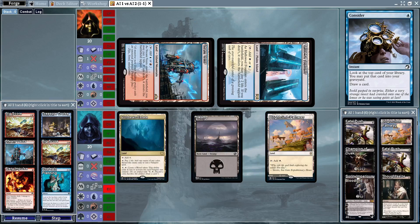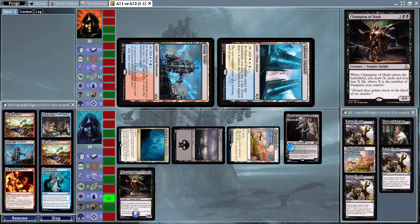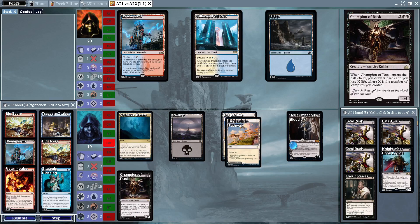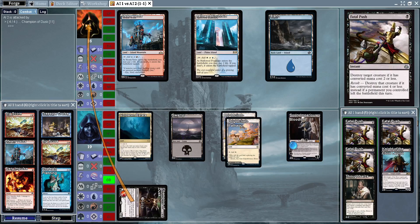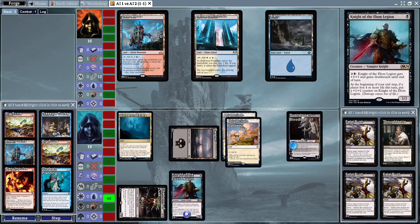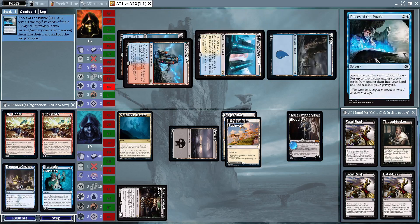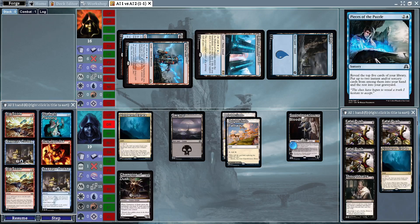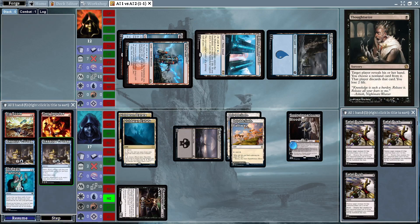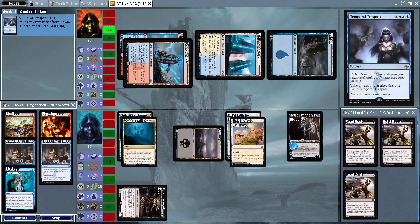A Brightclimb Pathway and we see Sorin putting Champion of Dusk onto the battlefield, drawing a Fatal Push — three removal spells in hand. Whenever Mentor Control starts playing Mentors they're going to be taken care of. Four damage from the Vampires deck — definitely a faster start this time. Champion of Dusk is doing work, and Thoughtseize takes out the Big Score.